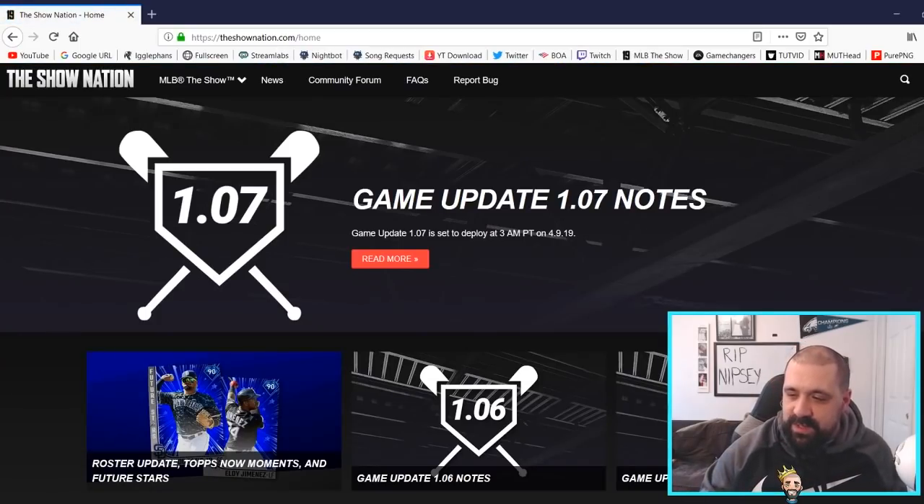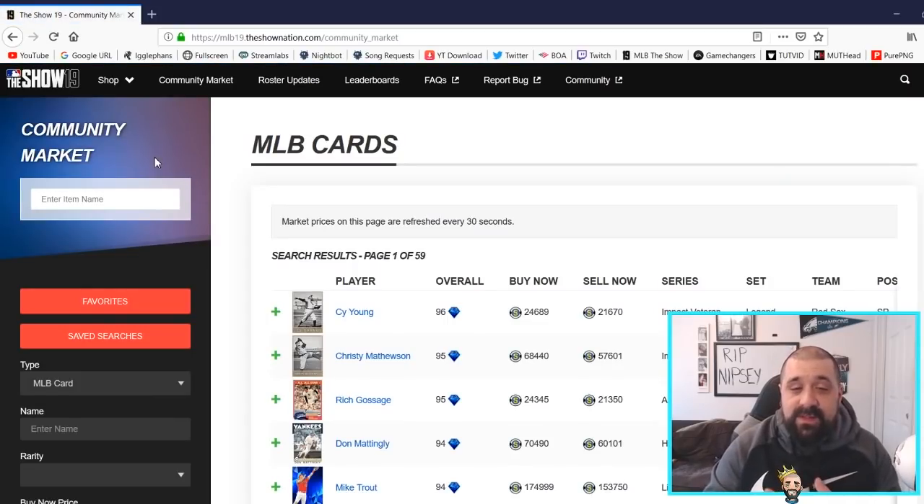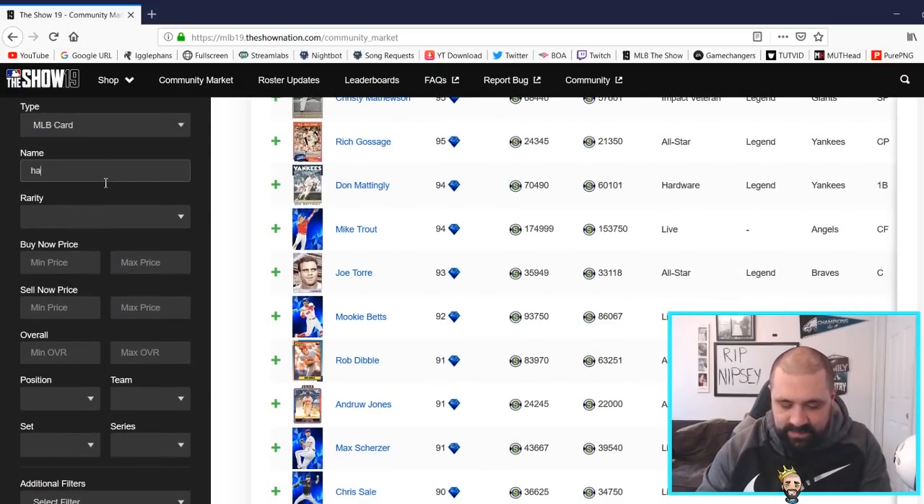In years past you would click over in the right-hand corner and it would tell you inventory, community market, and so on. It took me a while to realize that if you click this little drop-down, you see the years listed along with community market options. You do have to make sure that you're logged in, but the MLB 19 The Show community market is right here. This is how you can basically buy and sell cards straight from the auction house or the market right from a web browser.